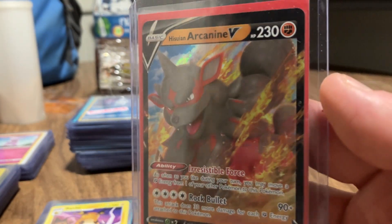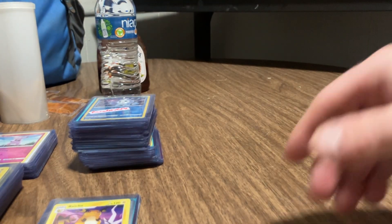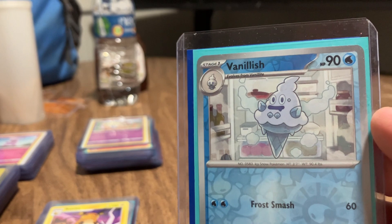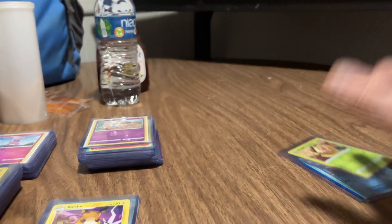Let's move on. Arcanine V with a Growlithe out of a booster, out of a promo pack. Here is Vanillish and Vanillite. Here's a Weedle and Slowpoke.